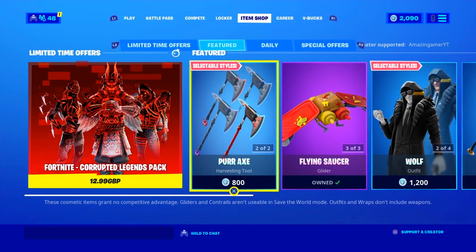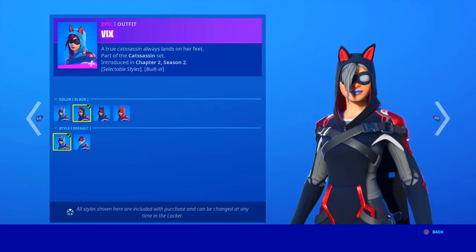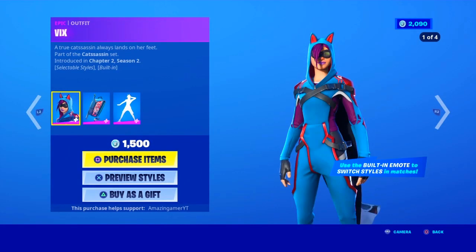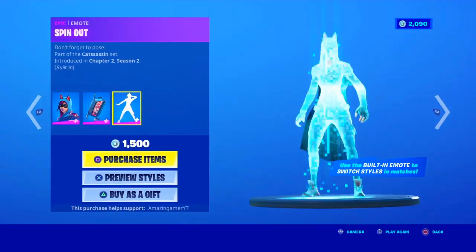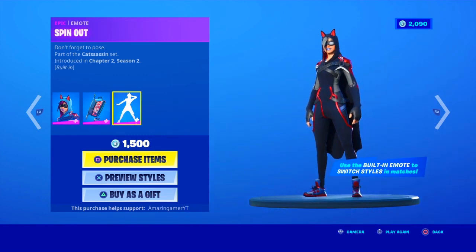Also in today's shop, the Vix has returned with the black, gray, and red preview style along with the hood-down preview style, as well as the Battling Whisker Pack with the black, gray, and red style looking awesome. It comes with the Spin Out built-in emote which changes between the styles when you use it — that's very cool.